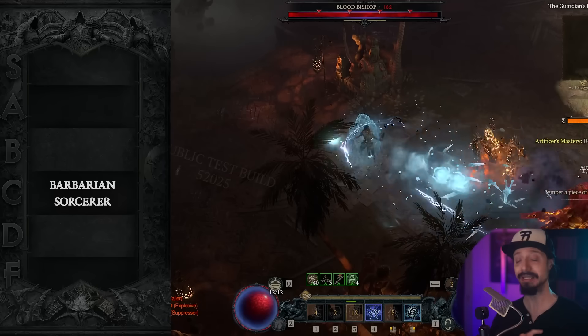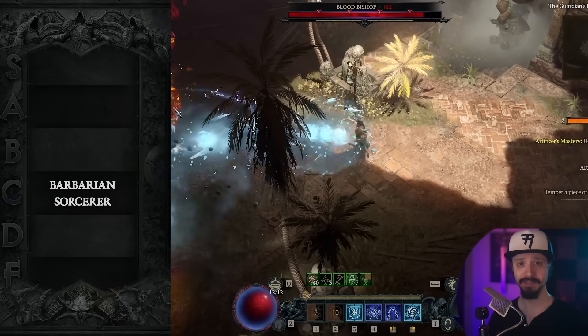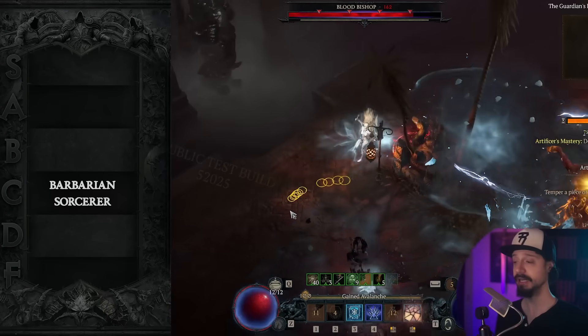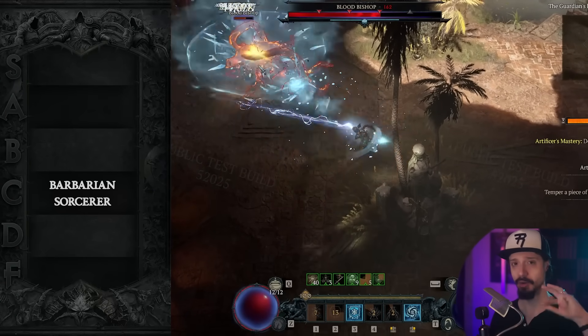and then I would either move into Frozen Orb, Blizzard, or Ball Lightning depending on what items I drop. Basically, if I get Glacial Aspect, I go Blizzard. If I get the Gravitational Aspect, I go Ball Lightning. And if I find the new Fractured Winterglass unique item, I'd go Frozen Orb. So just Chain Lightning straight all the way into one of those three builds.